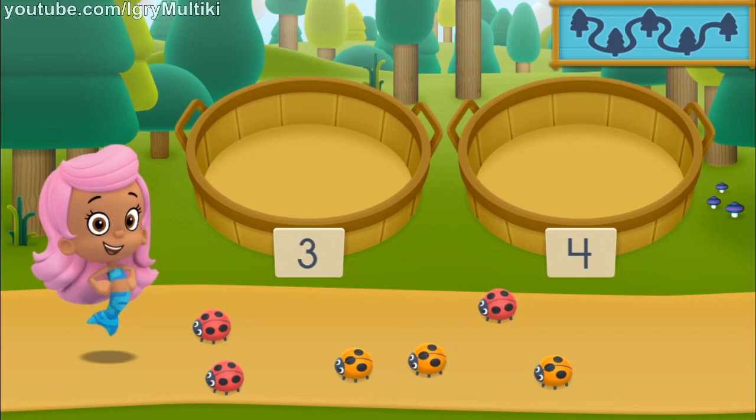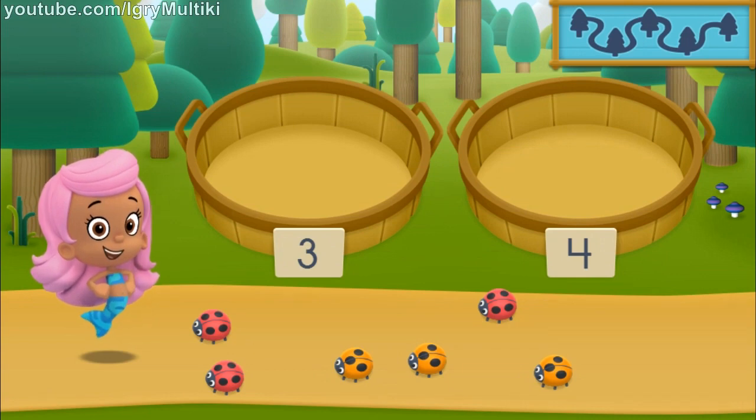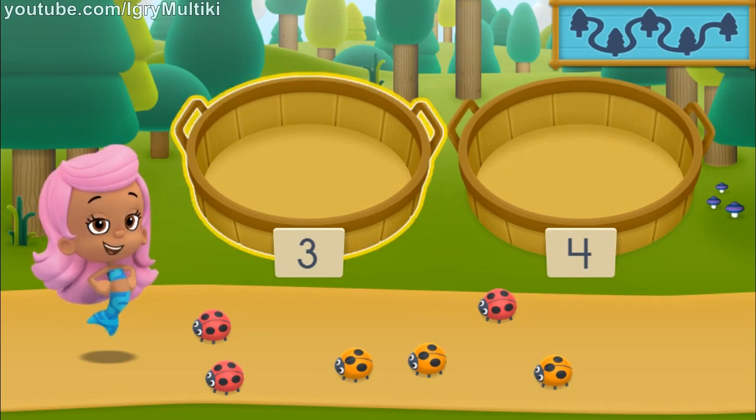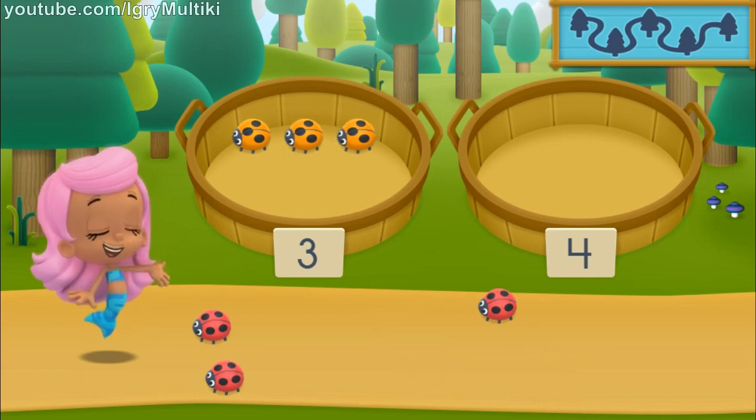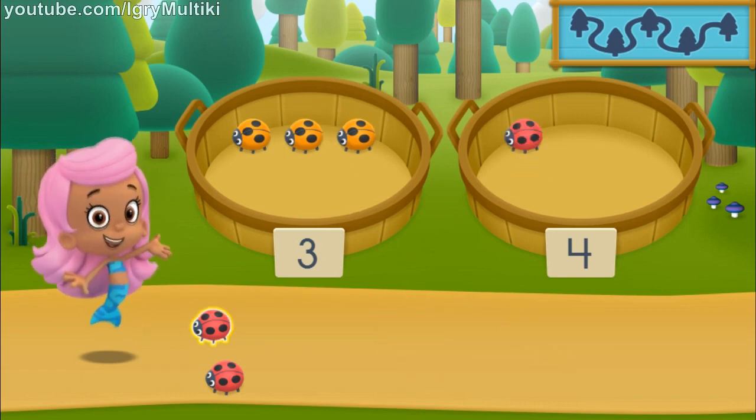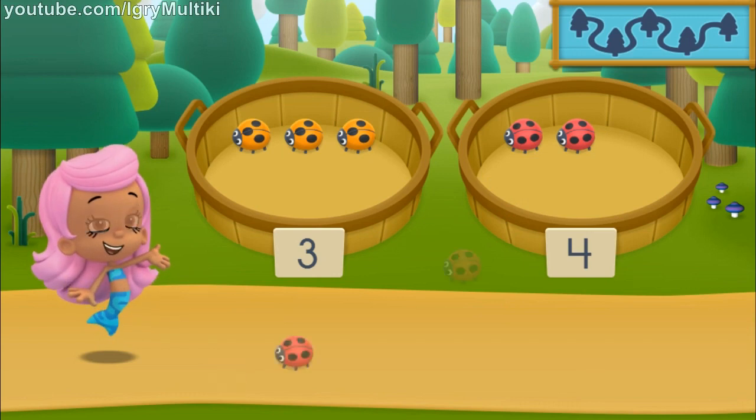We need to put our nature items into groups that have the same number of dots. In the left basket, place nature items that have three dots. Woo-hoo! You sorted everything into the correct baskets. Let's keep hiking to the next spot.